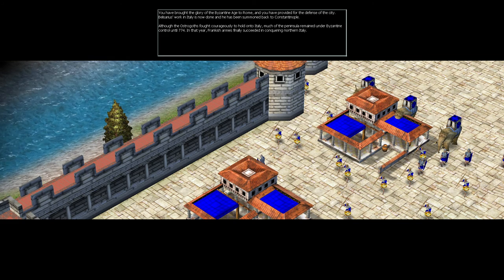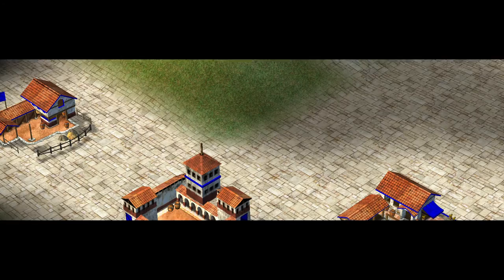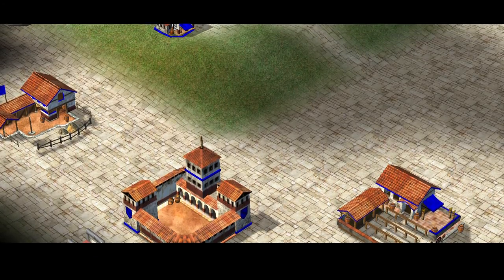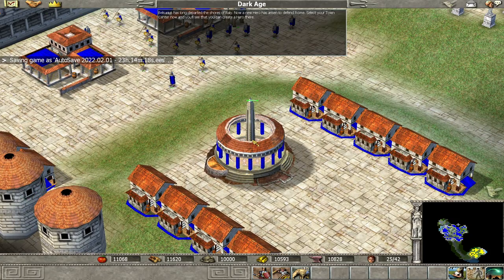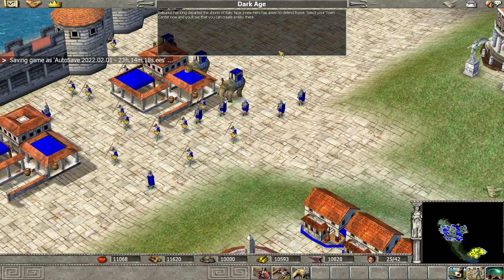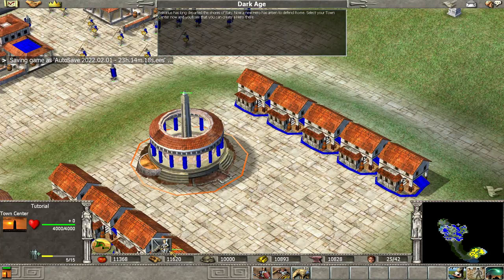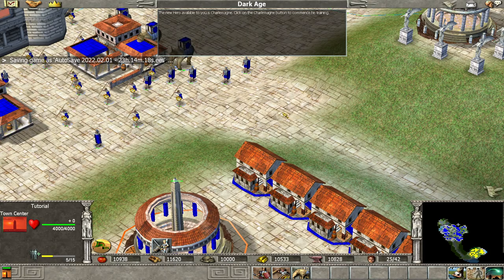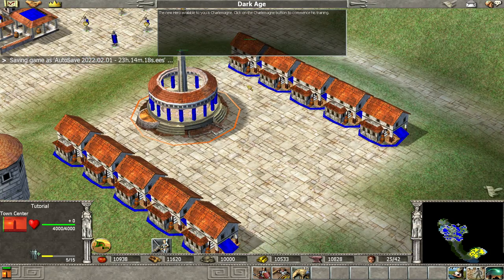In that year, Frankish armies finally succeeded in conquering northern Italy. Belisarius has long departed the shores of Italy. Now a new hero has arisen to defend Rome. Select your town center and you'll see that you can create a hero there. The new hero available to you is Charlemagne — click on the Charlemagne button to commence his training.